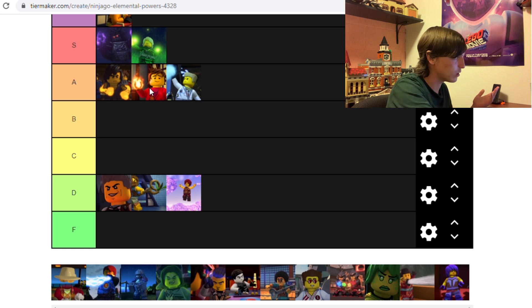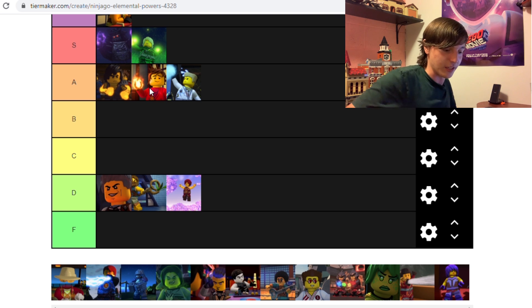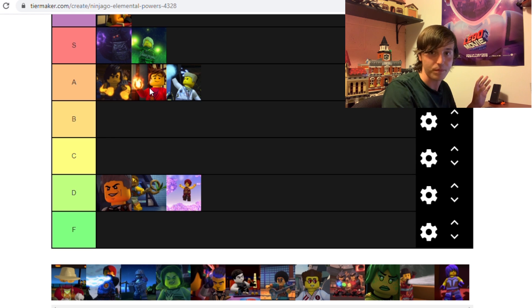Ice, just like Earth and Fire, is an A tier power in my eyes. Zane can just chill things, but he can also create ice from the water in his environment and freeze things. That's so powerful — to be able to freeze your enemies or create bridges. Ice is a very versatile power: useful in combat, but also useful in travel. We've seen him use ice bridges and there was a scene in SOG where he created a ramp that the ninja spinjitzu'd up. It's a super versatile and very strong power.